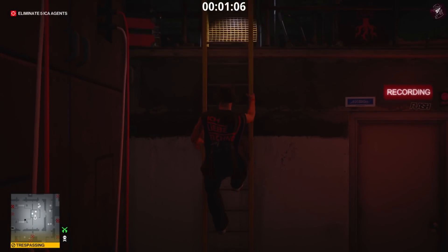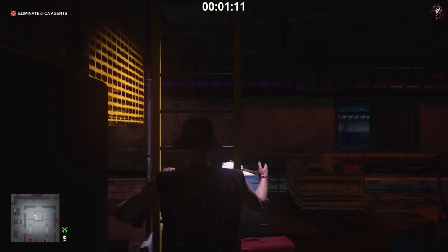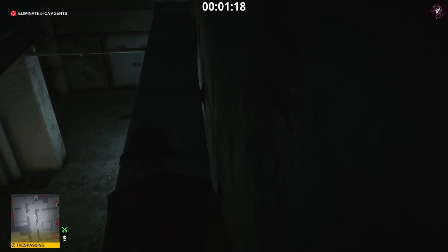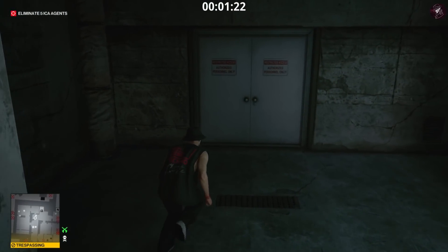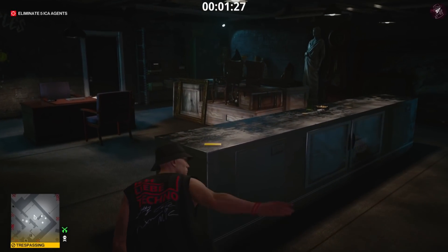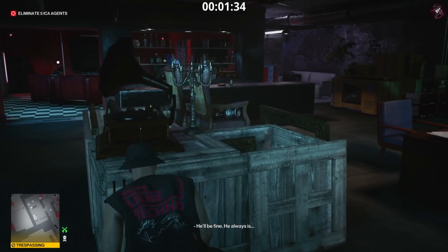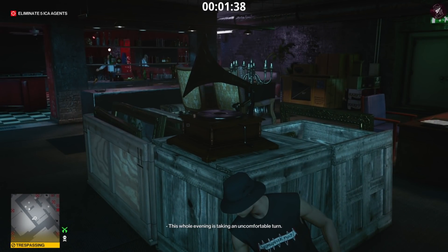We need to climb up these ladders because if you go around through the doors, which are card-locked anyway, there are going to be two guards blocking the club owner's office. So we're just going to jump over the top of these vents and get behind these two bikers. Just go ahead and drop down — just don't drop down too closely otherwise you might get spotted. Let me grab that key card even though we don't need it. To distract the club owner when you're in here, just turn on this gramophone — you might recognize the music from Haven Island — and once you've got his attention, just go ahead and turn that off.